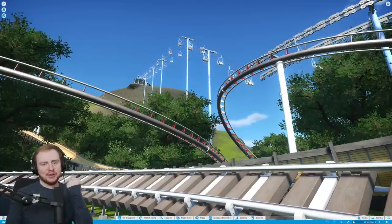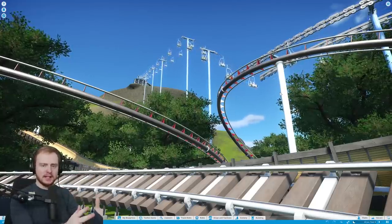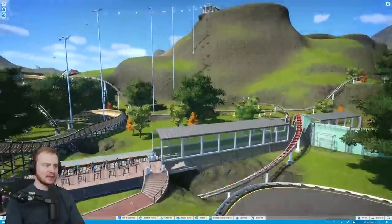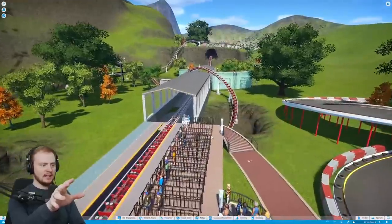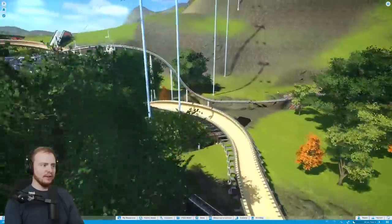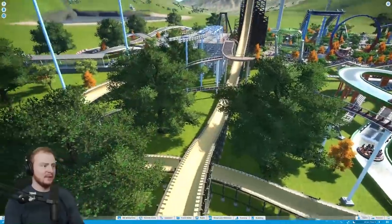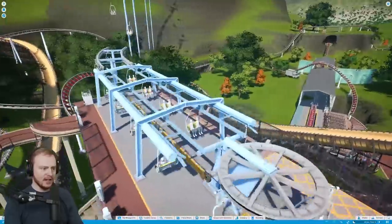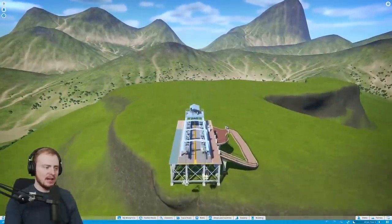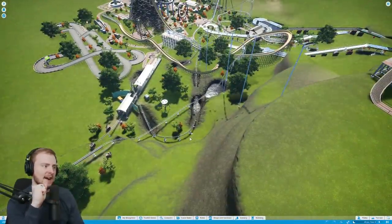Hey, what's going on guys, welcome back to my channel, my name is Ollie43 and this is my super realistic series here in Planet Coaster where I'm taking real money and putting it into Planet Coaster and I have to budget for everything. In my last episode we opened up our movie studio bike ride which is proving very popular right now — we've got a full house. We've also got the bobsled and all that stuff, and we finished up with this little chairlift which takes us to our little secret getaway up here.